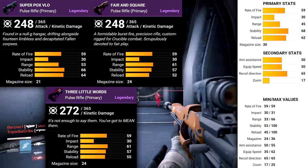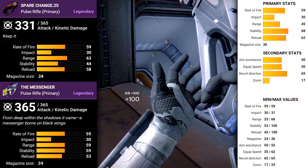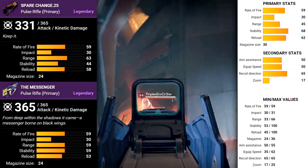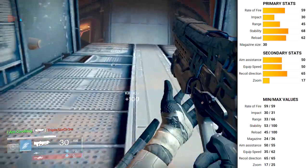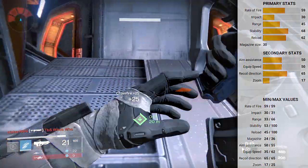The House of Wolves introduced three more to join that high impact legendary family: the Spare Change, Messenger, and the Hopscotch Pilgrim. These three are obtainable right now, and what they all have in common is their rate of fire of 59 and their impact of 30. But what sets them apart are their base stats. To better evaluate the Hopscotch, let's briefly talk about some of the other obtainable pulse rifles.